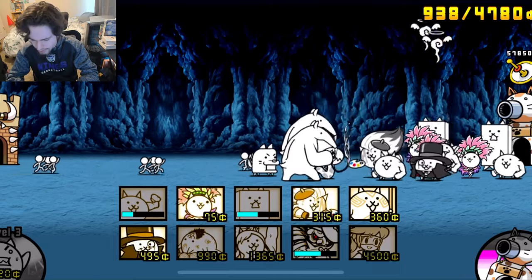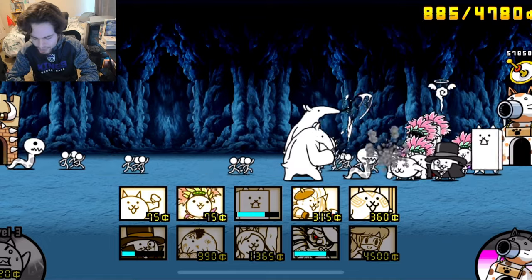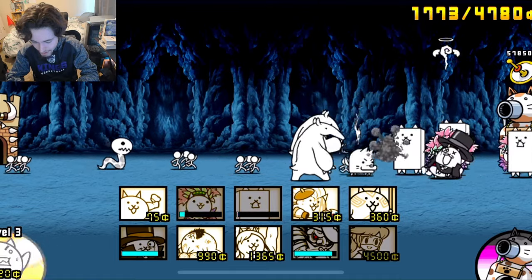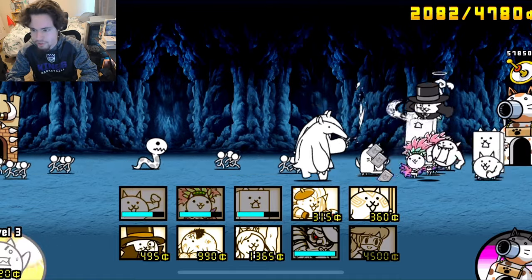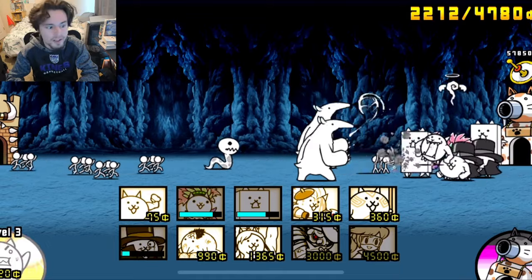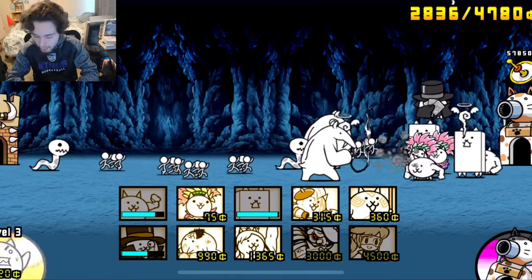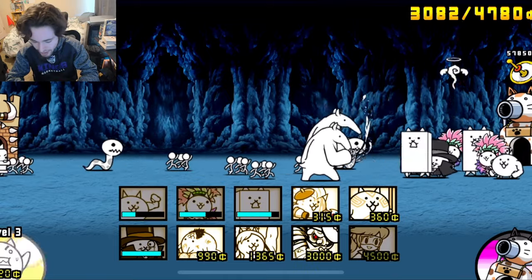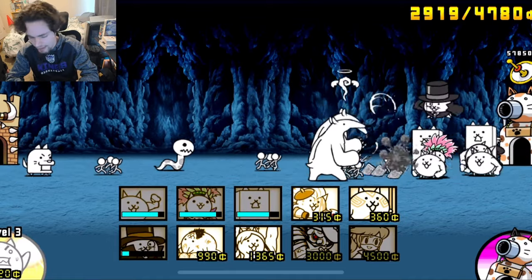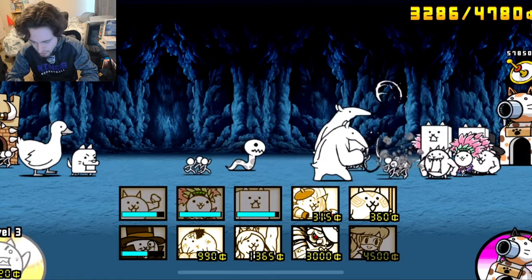He didn't even get one hit off — that is not good. Let's send out some more Phantom Thief Cats to kill those guys and get more money. We really need money and we just need to block. The meat shields are not being sent out when I click them — I think it's lag. We really need money and we can't let the anteaters get any closer. I'm gonna try to get the legendary out because it does AOE damage and that should help.